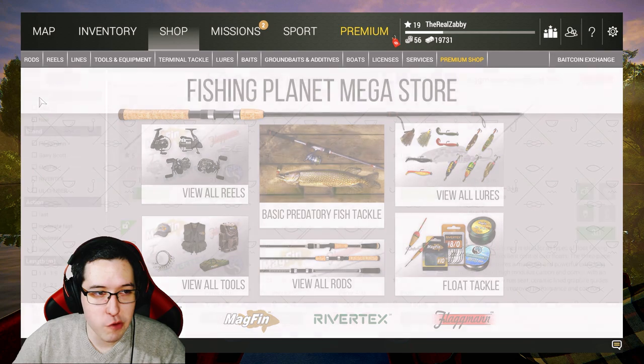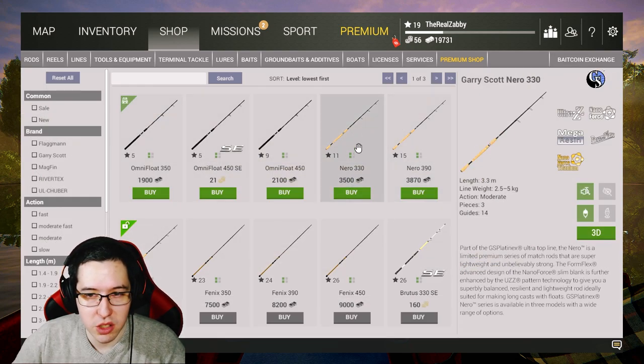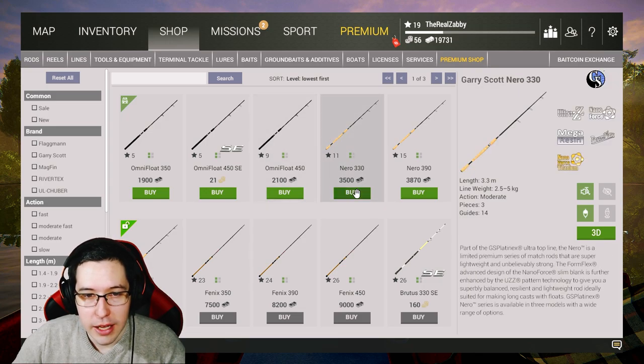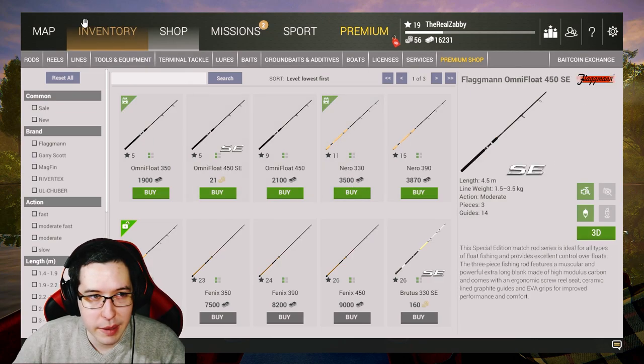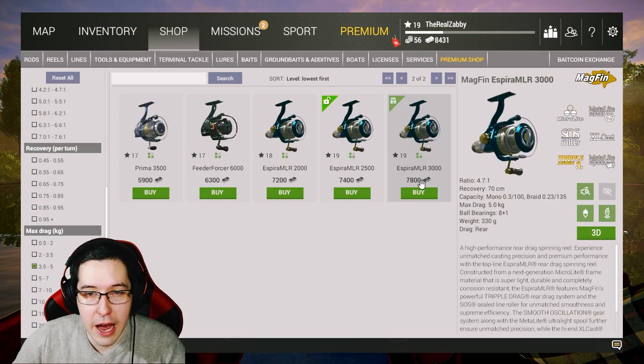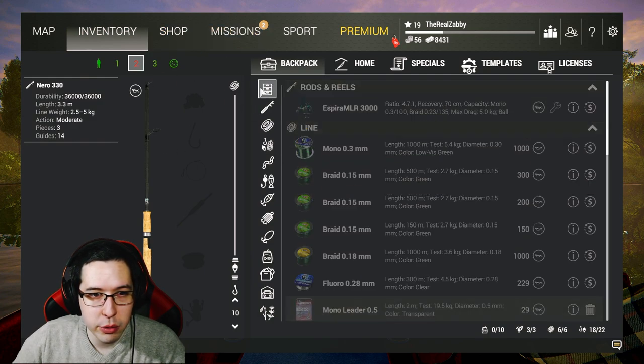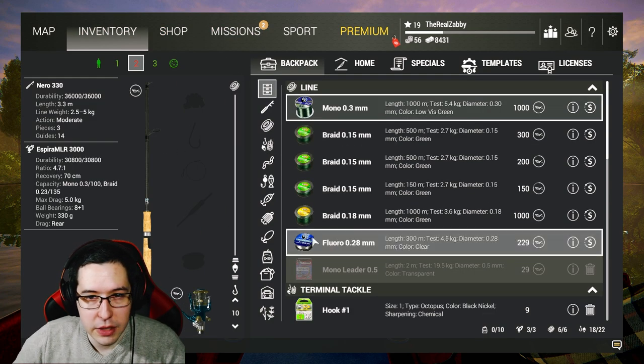In the last video I hinted towards getting a new match rod, and that's exactly what we're going to do. Let's grab the Nero 330 — this is the level 11 rod, costs 3,500 bucks, max line weight is 5 kilograms. I also went ahead and grabbed the Aspira MLR 3000, and that's what we're going to be rocking with this Nero 330. Let's go ahead and equip that now.